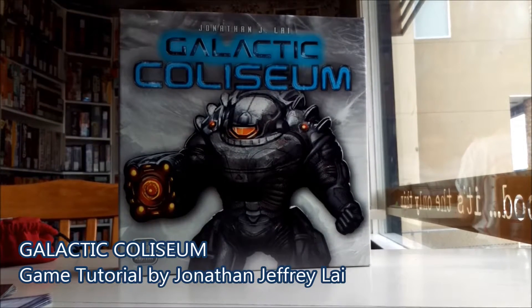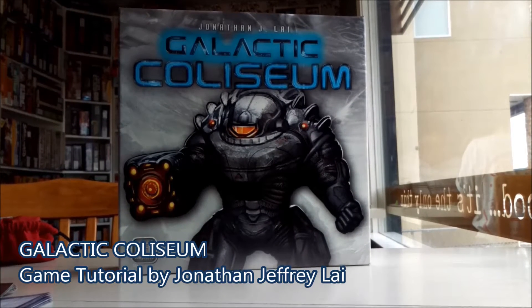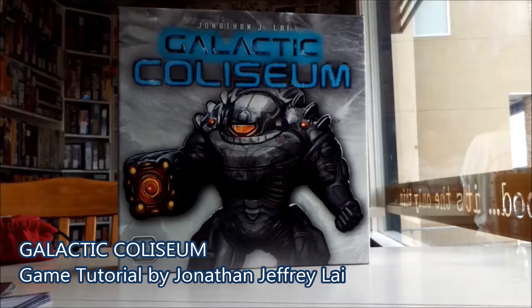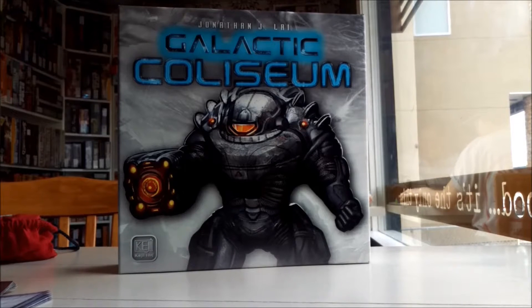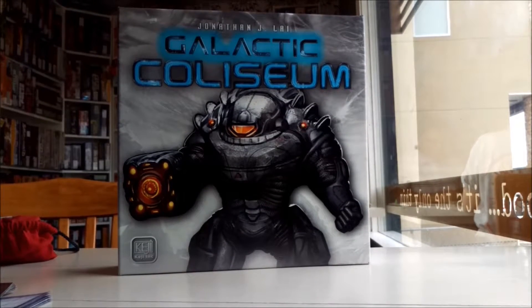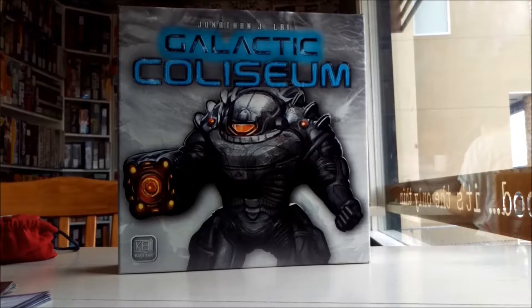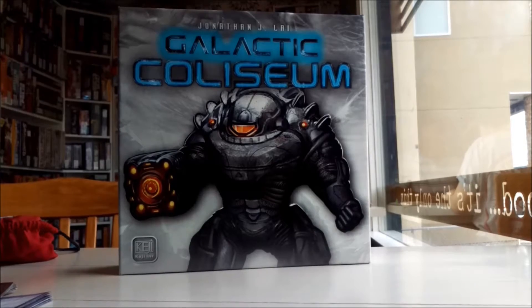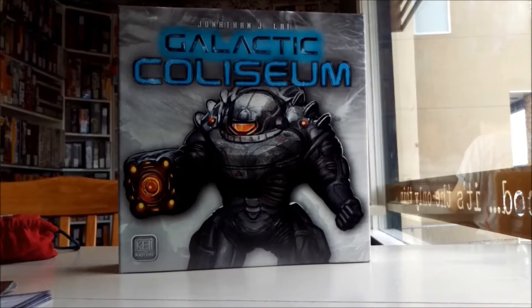In the game Galactic Coliseum, you are on the prison moon of Callisto serving your sentence and having to fight to the death to survive. The goal of the game is to collect points by defeating different enemies as the levels expand. The way to defeat enemies is to collect power cubes to power up your weapons. The color of the cubes will decide whether or not you have the strength to take out certain enemies.